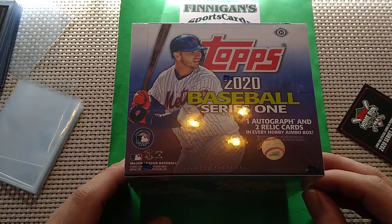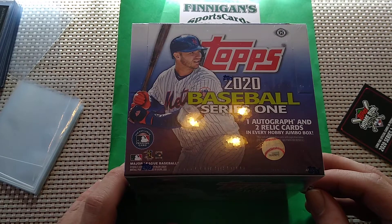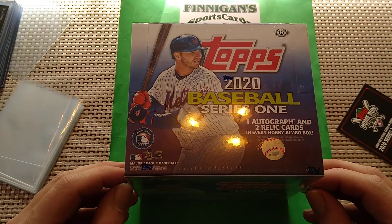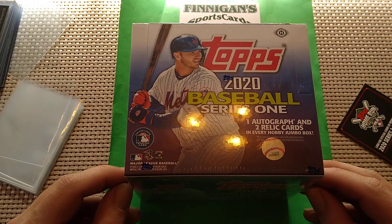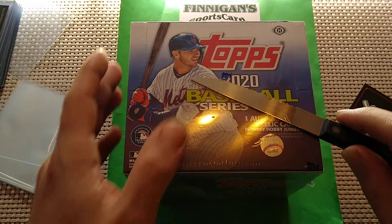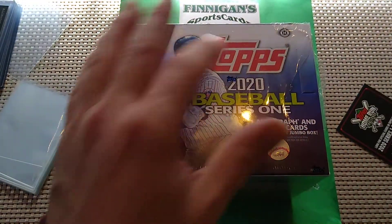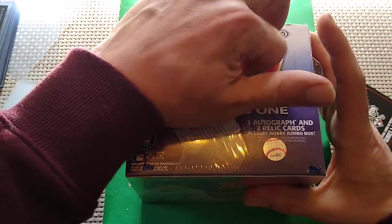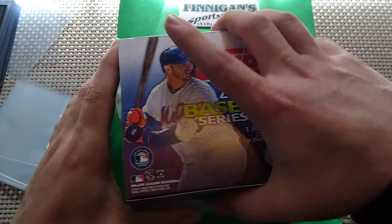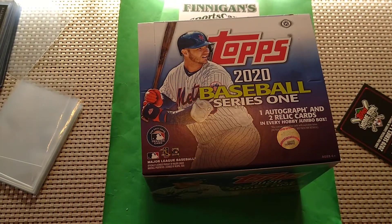The Jumbo Box — we just opened a Hobby Box and did really well out of it. We got an auto numbered at 25. I'm not expecting the same kind of luck out of this. It is one guaranteed autograph and two Relic Cards, where the Hobby Box is just one autograph or Relic Card, but we got lucky and pulled the auto. We got Gavin Lux and Brendan McKay Mojo Refractors, and pulled all the key rookies. Let's see what the Jumbo Box has to offer us.